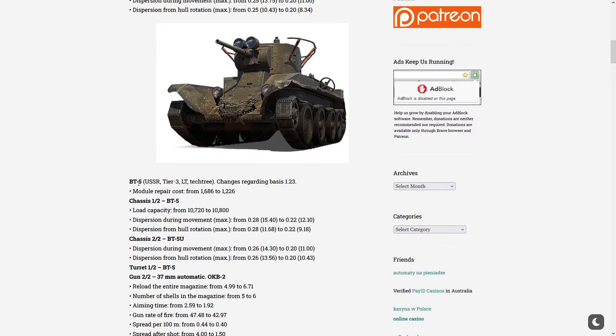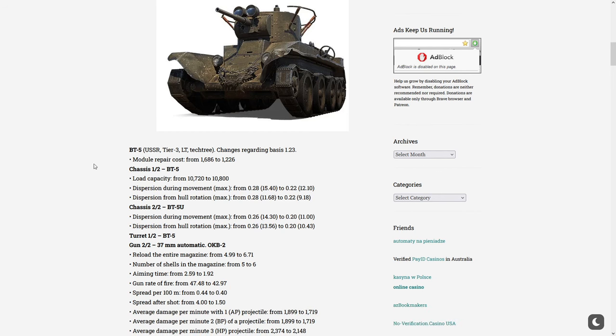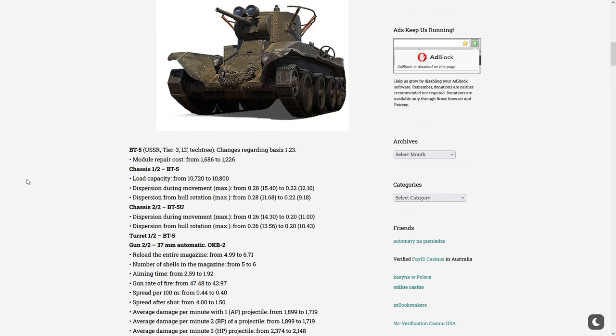Next, the BT-5 at tier 3. It looks like it's going to get much cheaper to repair, so you're going to make on average 460 more credits per game if you play your BT-5. The loading capacity went up by 80 kilograms, and the dispersion on the tracks was lowered from 0.28 to 0.22, which is a big buff.